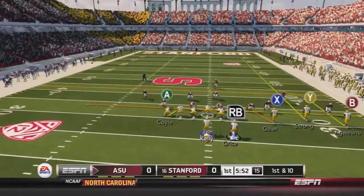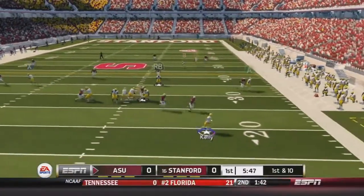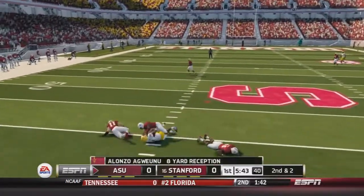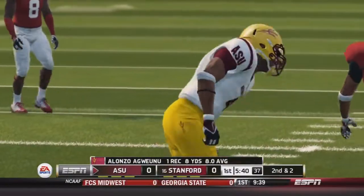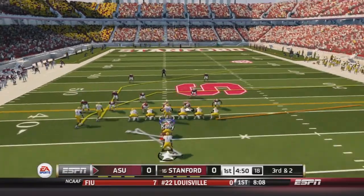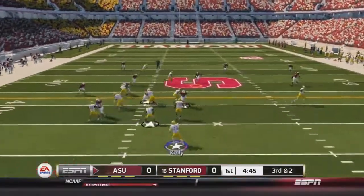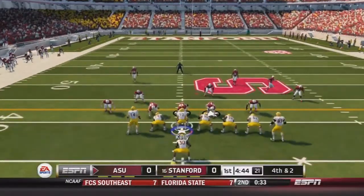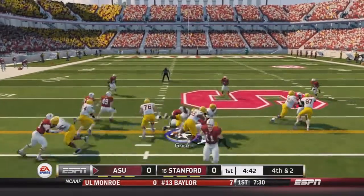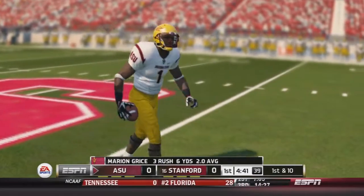Kelly calls for an audible, trips to the right. He's going to pass, rolling to the right. He finally gets the pass off and it's a lucky one — Gwen makes the catch for an 8-yard gain; lucky that didn't get intercepted. 3rd and 2, Kelly under center, it's going to be a play-action pass but it can't be caught — 4th and 2. I'm going to gamble, running up the middle with Grice. He gets it — 3-yard gain, moving the chains.